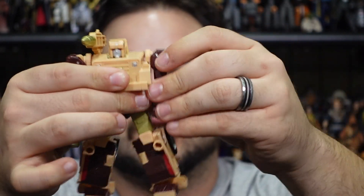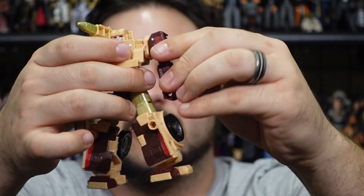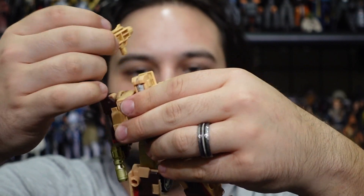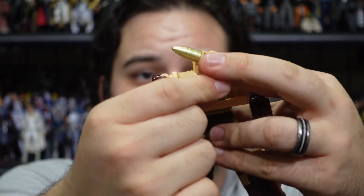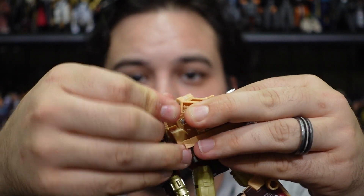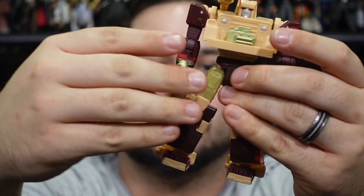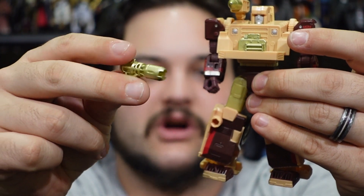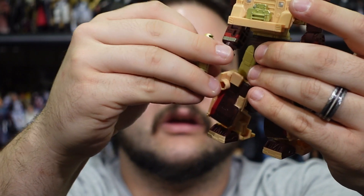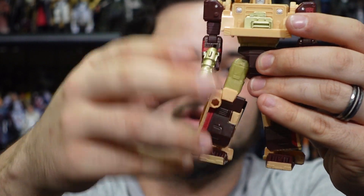Just like Swindle, he's a jeep and he's an arms dealer. He is fully articulated: head is on a ball joint, fully articulated shoulders, upper bicep swivels, single-jointed elbows, and swivel wrist joints. He does come with both of his weapons — his shoulder-mounted rocket, which is removable and just pegs on right where it's supposed to, and his blaster.